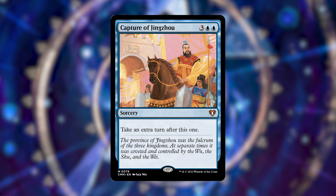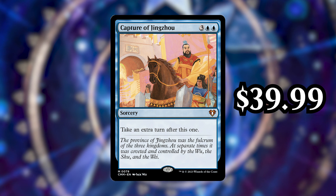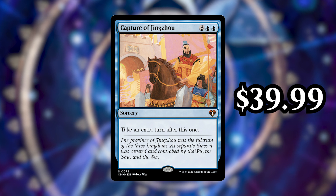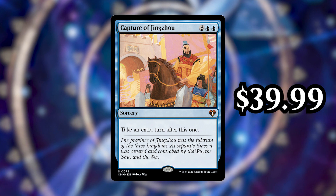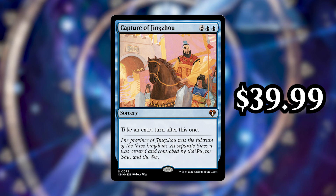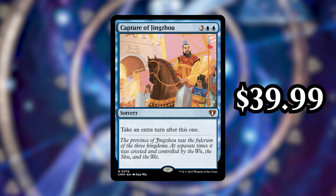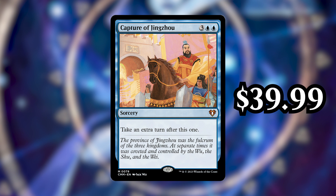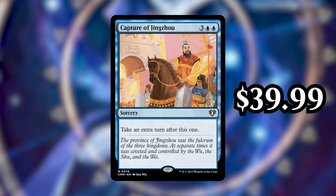Next up, number 3 is Capture of Jingzhou. The card's currently going for $39.99, and it's a 5-cost blue sorcery that says take an extra turn after this one. It is almost identical to a blue sorcery named Time Warp that says 3 blue blue — target player takes an extra turn after this one. Obviously you can't make someone else take an extra turn, and the spell can't be redirected to target someone else using something like a Deflecting Swat, but otherwise they're pretty similar, and that card's only going for about $10 to $11. The reason this one is so expensive is that it was only ever printed in Portal Three Kingdoms, and before the announcement of this reprint it was going for more than $100. So it's one of those cards that's not only pretty decent, but also pretty rare. I'd expect it to be something like $20 after the reprint.